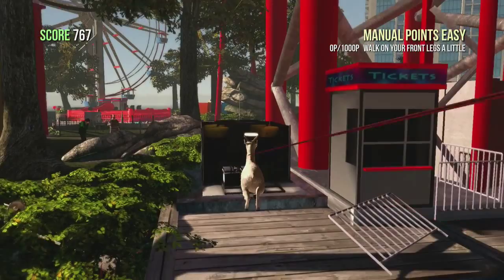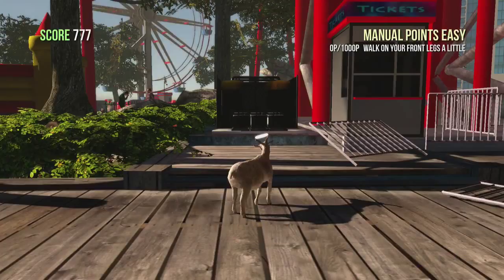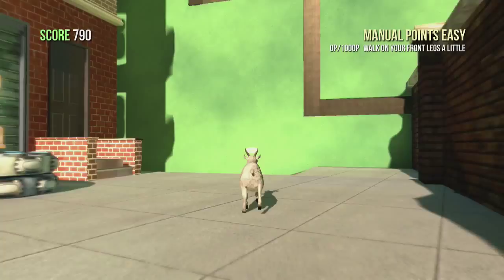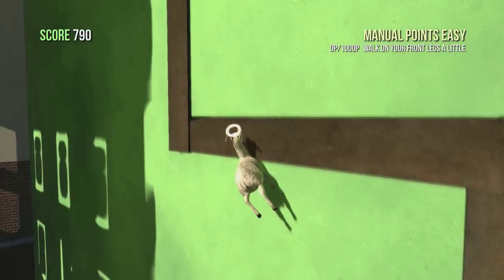The next one from here — we are going to turn to our right and make a run across the ocean, or just across a little portion of the ocean, back to the mainland. We're going to want to try and wall jump up this green building here. I had messed up the first time, that's why there was a cut. But wall jump up to here.